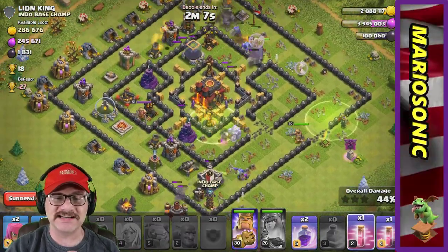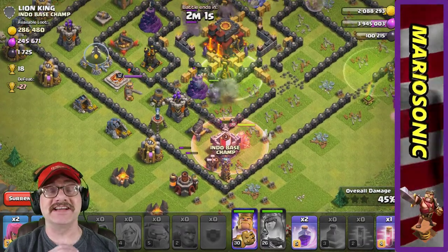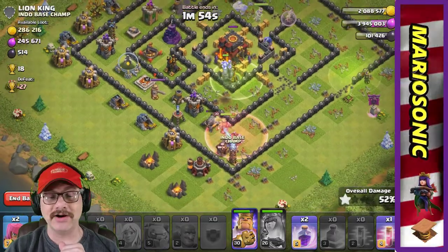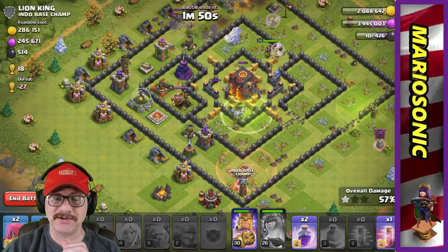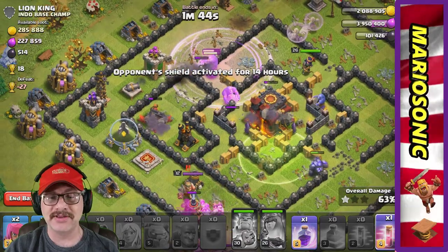All right, let's stay focused. A hidden tesla is starting to pop up over here. The barbarian king is going to come over and say hello to that hidden tesla — boom! We are going to smash it. We got one star — this is pretty awesome. The barbarian king's working on this hidden tesla, which is pretty cool.